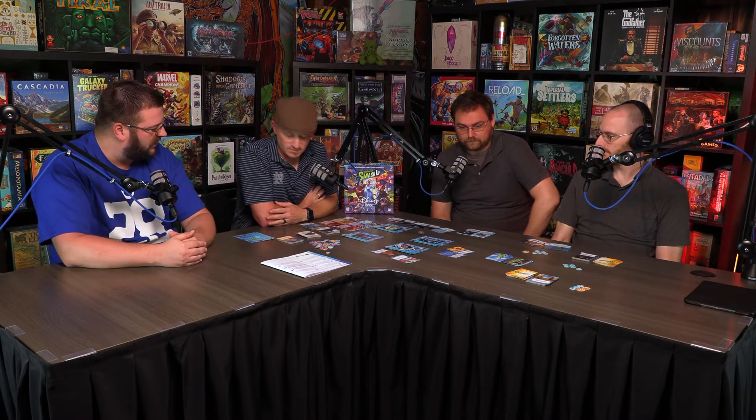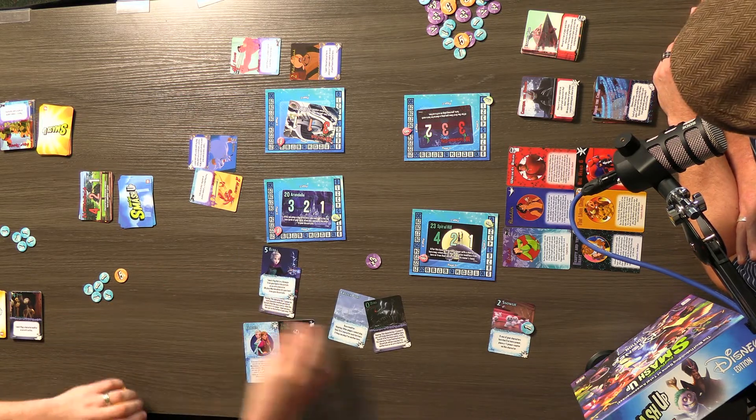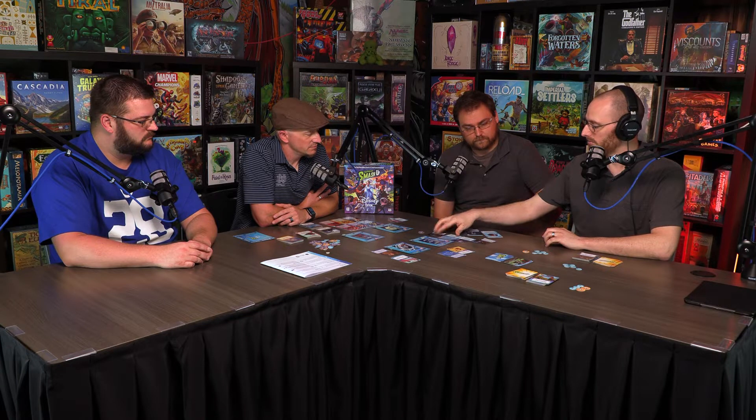Spencer's final thoughts - he likes the game: everything meshes together well and the combos are great. At one point he had Elsa bringing characters from the graveyard, then added an ability that made Elsa come back as well, so he could continually play her and bring people back. There's a lot more complexity than expected, especially with the base powers. Some rules questions came up during play about modifiers, but the rules are pretty clear overall.